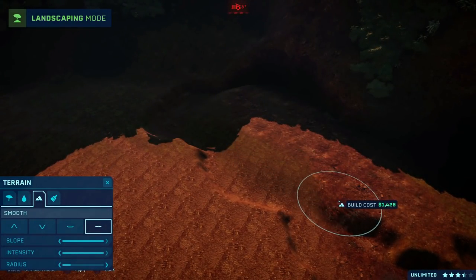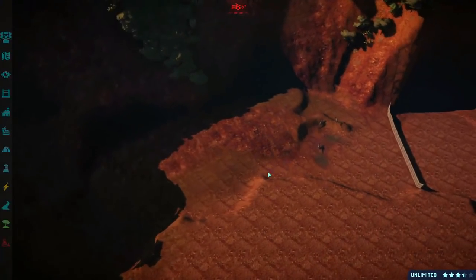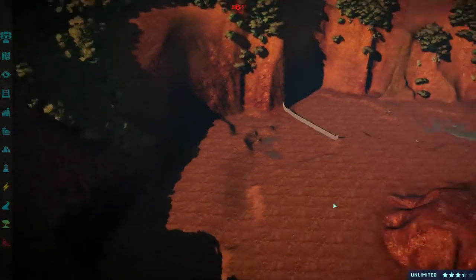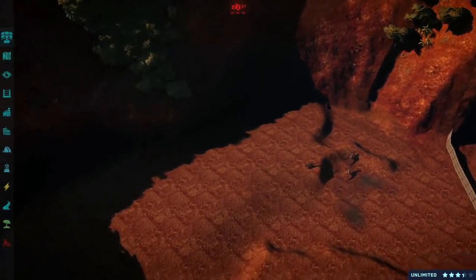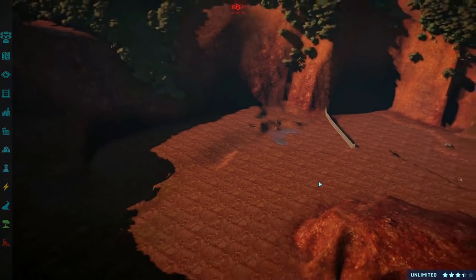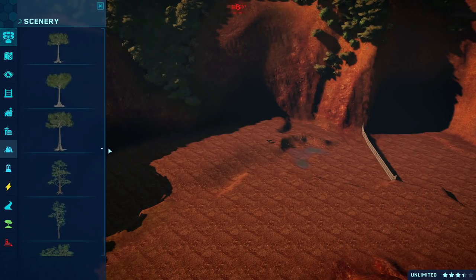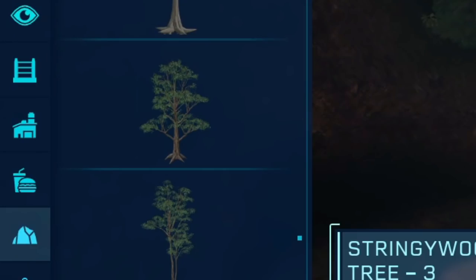I want to smooth this out so it doesn't look too weird with them going up and down this edge, because obviously they're not supposed to be able to get there. In the comment section — by the way, all of these dinosaur suggestions come from the comment section, so keep suggesting dinosaurs for this exhibit and future exhibits. What dinosaurs do you want to see in Jurassic World Australia?